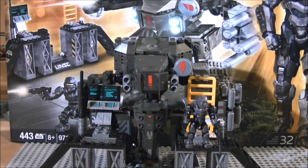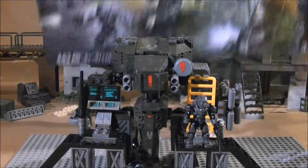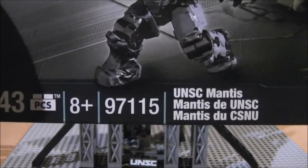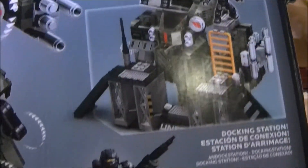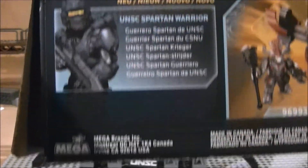Price depends on location and the store. The manual is your standard manual, not that much to it. The box is pretty cool — I really like it. It has all your facts: set number 97115, UNSC Mantis, awesome animations, Mega Bloks Halo, Halo 4, Master Chief, all that good stuff. On the back you have all the other sets and a featurette of what the set does, plus your minifigure details.